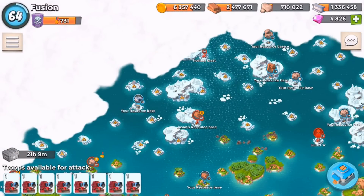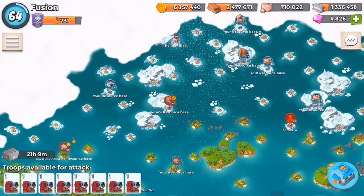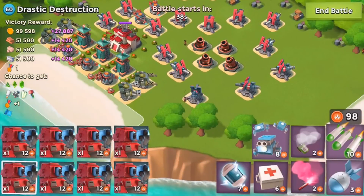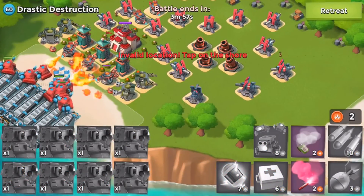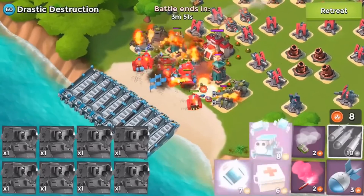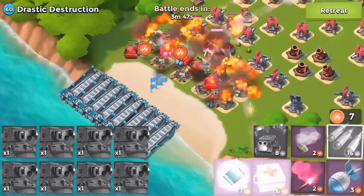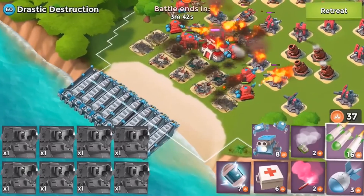Anyway guys, I hope you liked this video about concepts. I think these buildings need to be added. After a troop update — which I think is pretty much guaranteed since it's been about a year and two months since the last troop, the Scorcher — I might do an episode about what I want in the next troop. Critters aren't really a troop, they're more of an ability. I hope you liked it. If you did, be sure to drop a like, and I'll talk to you guys in the next one. Bye!